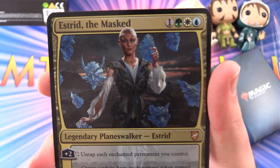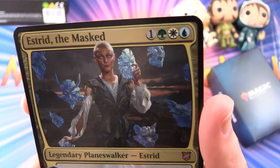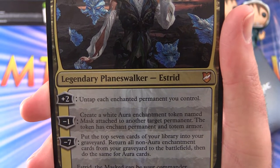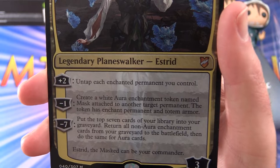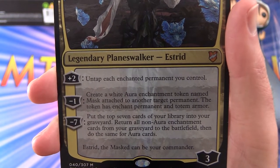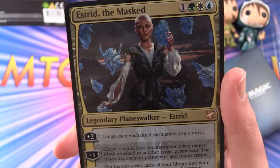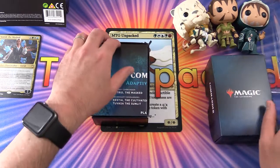These foil oversized cards are always cool. So we get Estrid the Mask — Legendary Planeswalker Estrid for four mana. You can see the Bant color combination there. Three loyalty. Plus two is: untap each enchanted permanent you control. Minus one is: create a white aura enchantment token named Mask attached to another target permanent — the token has enchant permanent and totem armor. And minus seven: put the top seven cards of your library into your graveyard, return all non-aura enchantment cards from your graveyard to the battlefield, and do the same for aura cards. Estrid the Mask can be your commander — that's the notation they're using to indicate this Planeswalker can be a commander.